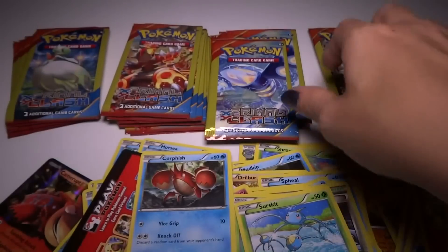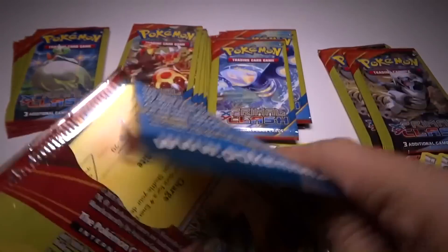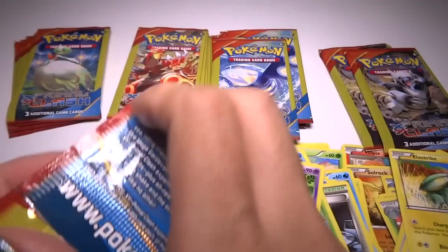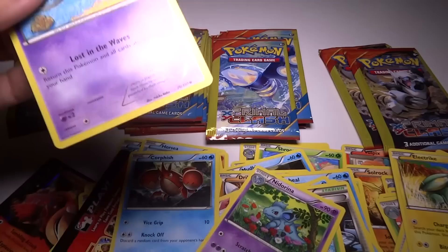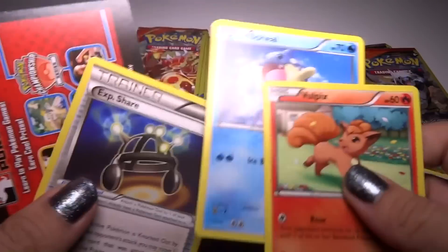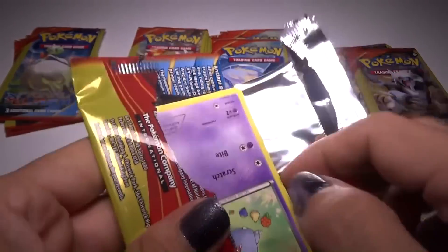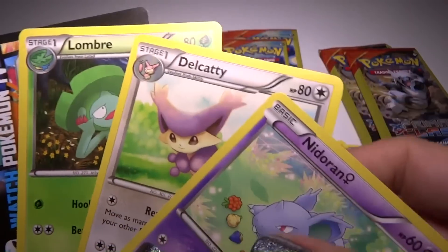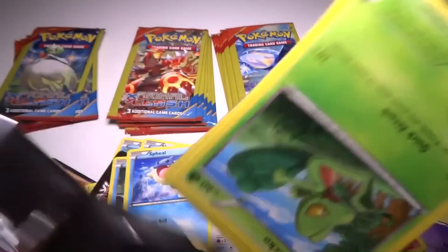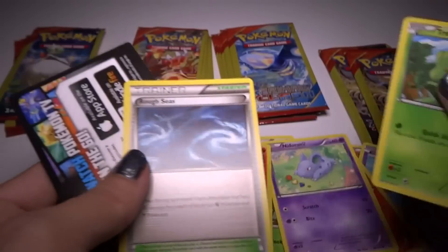Corphish. I'm not even going to put these in order anymore — it's too hard. Ten of Ghoul. Is that an Uncommon? It's Psychic — no, that's common. Spiel. Delicatty. Ninetales. Is it a rare? Yep. A rare Ninetales.